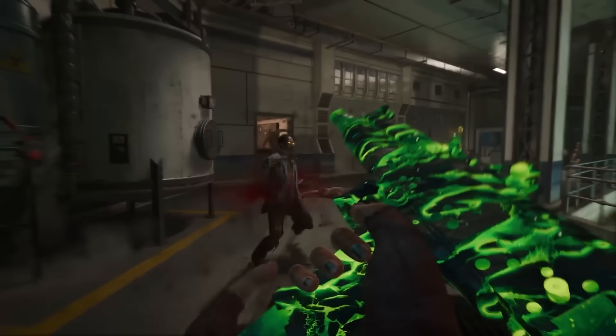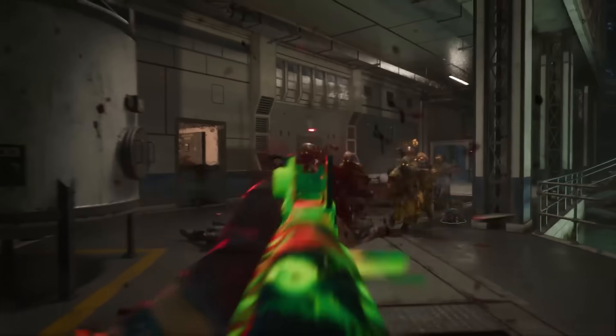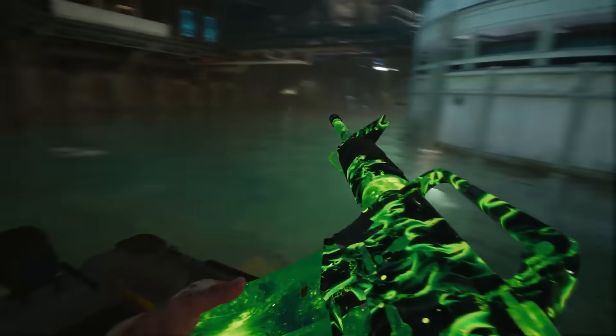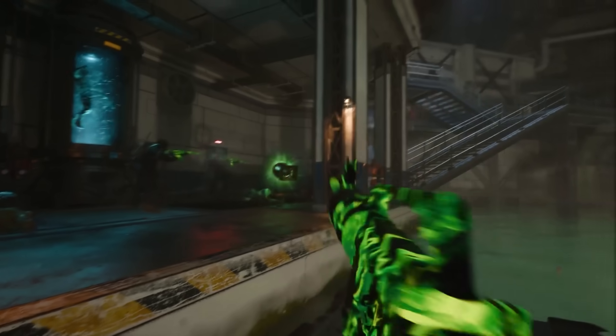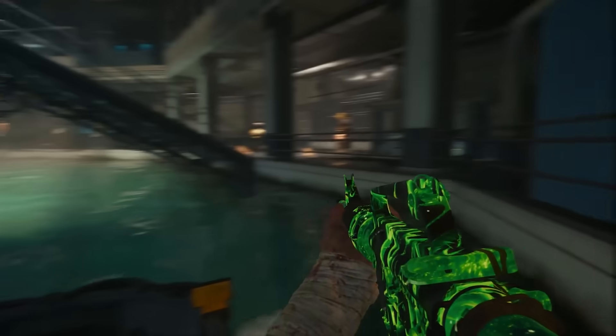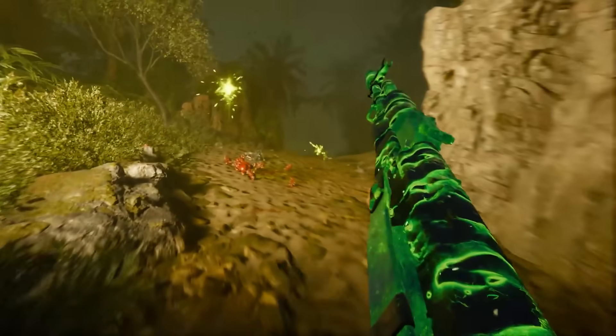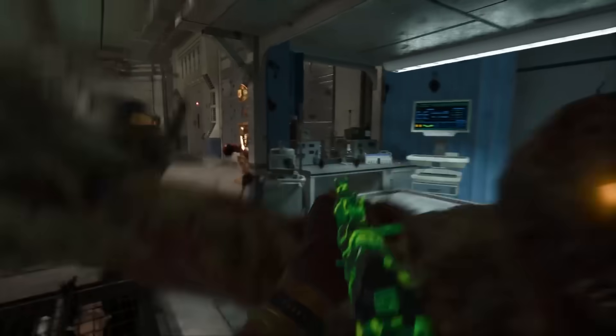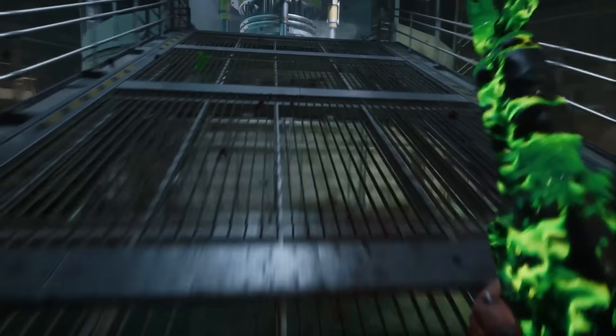Call of Duty Black Ops 6 Zombies is a return to the fan-favorite round-based co-op mode of one to four players surviving wave after wave of zombies that escalates in challenge each round. The story picks up after the events of 2020's Black Ops Cold War and continues the Dark Aether storyline with returning characters Weaver, Gray, and Carver, along with the new character Maya. Also returning is former villain William Peck as your guide, with Oscar Strauss and Raptor 1 in support roles. Treyarch seems to have established a strong balance of community requested features, level design, and progression that is shaping up to satisfy veterans and newcomers alike.